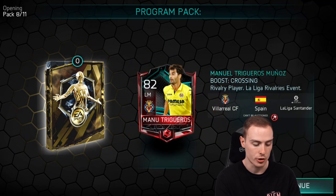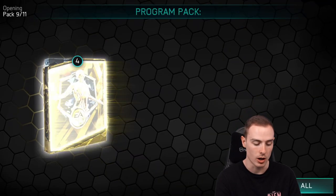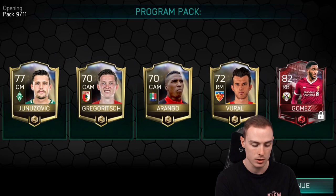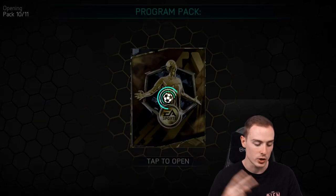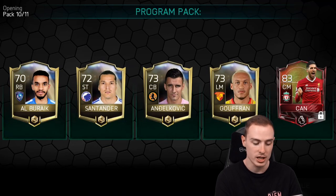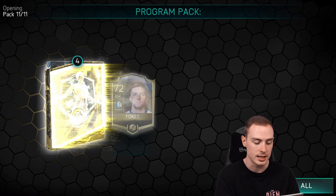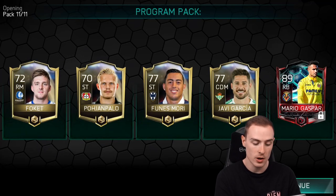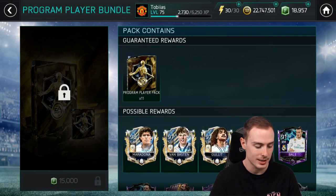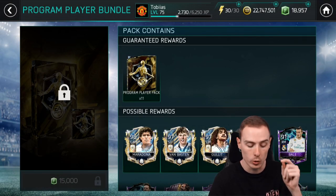Pack seven, 82-rated Trigueros — not too interested. Three more packs in this bundle. Pack eight, Gomez again. Pack nine via reveal all, Emre Can again. Last pack of the three bundles — Mario Gaspar once again, 89-rated. He'll help out with SBCs and stuff like that. And those are the three program player bundles opened.